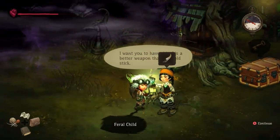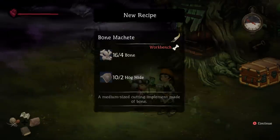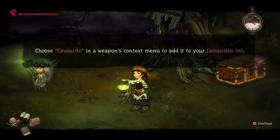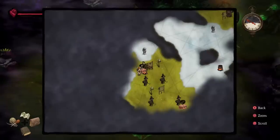Thanks. You're really nice. If you want to — I want you to have this. It's a better weapon than that old stick. Okay. So I can make bone machetes. Hey, sweet. And if one breaks, feel free to make more at my workbench. Choose favorite in the weapons context menu to add it to your favorites list. Oh, you can press L and R to cycle through your favorite weapons. Okay. That's helpful.